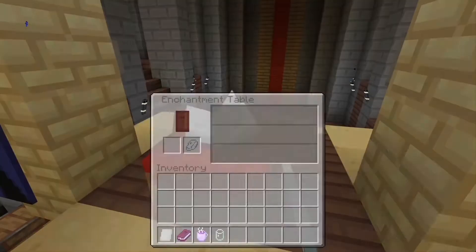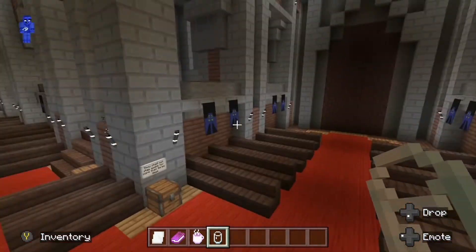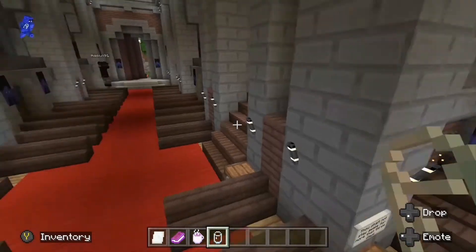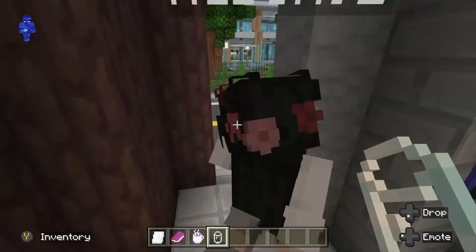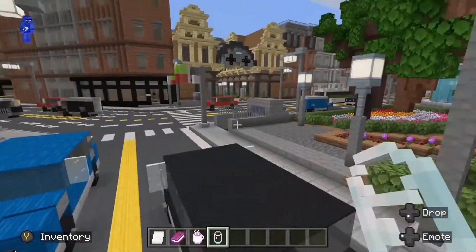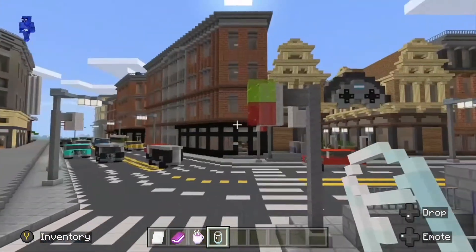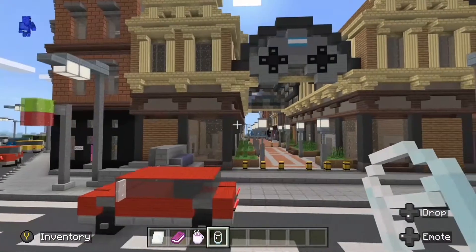So there we go - enchantment table. Mason91 has left the church for now. Okay, where shall we go to next? Oh, it's like a gaming arcade of sorts. It's appropriate for a gaming YouTube channel, isn't it!